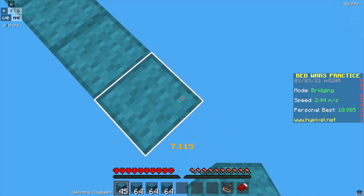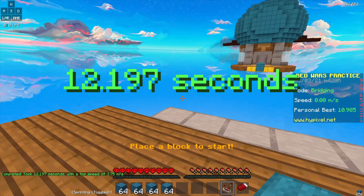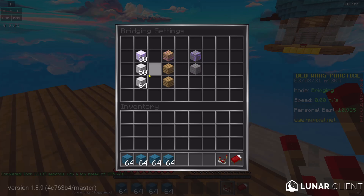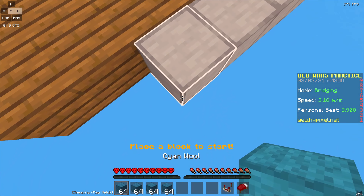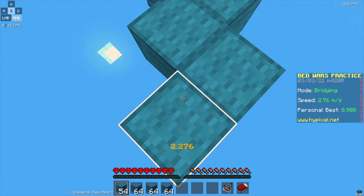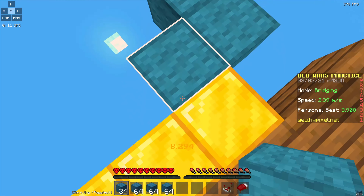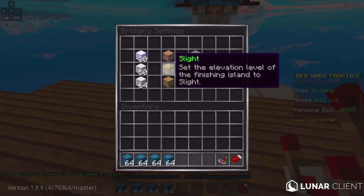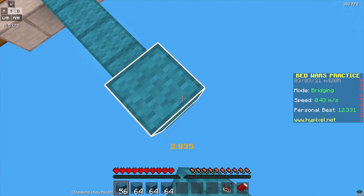This is where all the god bridgers can play. My personal best is 10 seconds when I was actually kind of trying. You can do 50 blocks and 100 blocks, so that's pretty far — I've done it once. You can also do diagonal, which is really cool, where you have to bridge all the way over diagonally. You can do a 100-block diagonal, which is pretty cool.